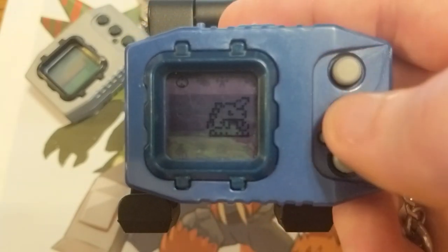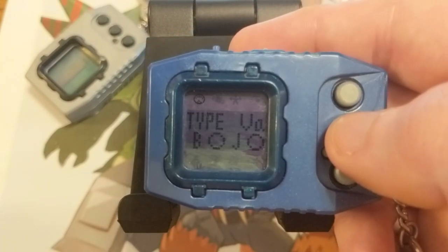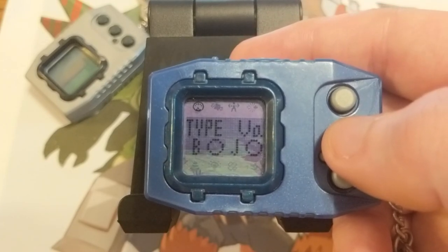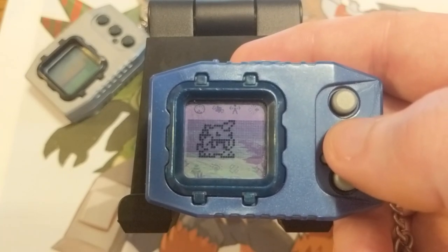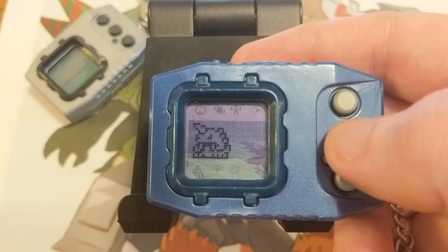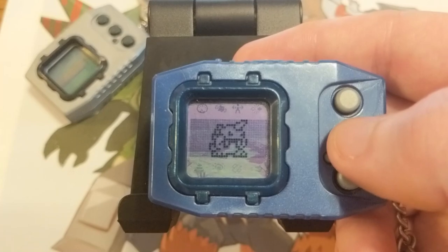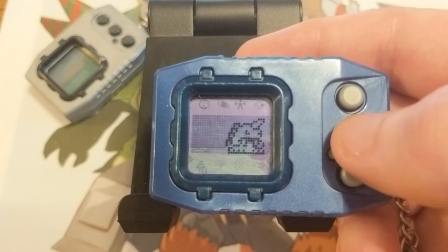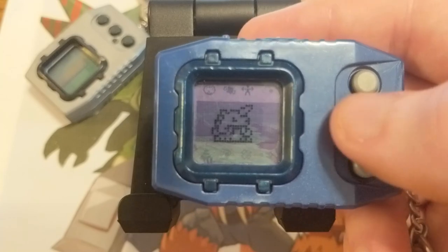So let's start by looking at the stats. For the most part, we have all the same stats as the Digital Monster, but there is a new page. On this page, the first thing we see is Type, otherwise known as Attribute. This would be the first time Digimon would get assigned an attribute of Vaccine, Data, or Virus, and these attributes had advantages over each other to create Digimon's signature rock-paper-scissors mechanic. Vaccine is stronger than Virus, Virus is stronger than Data, and Data is stronger than Vaccine. From the child stage onward, the Digimon in the Pendulum were evenly divided into one of these three attributes to create a fair balance for battles.